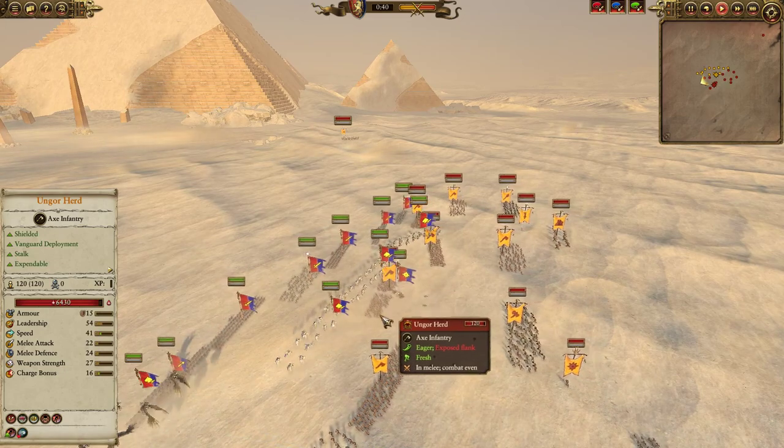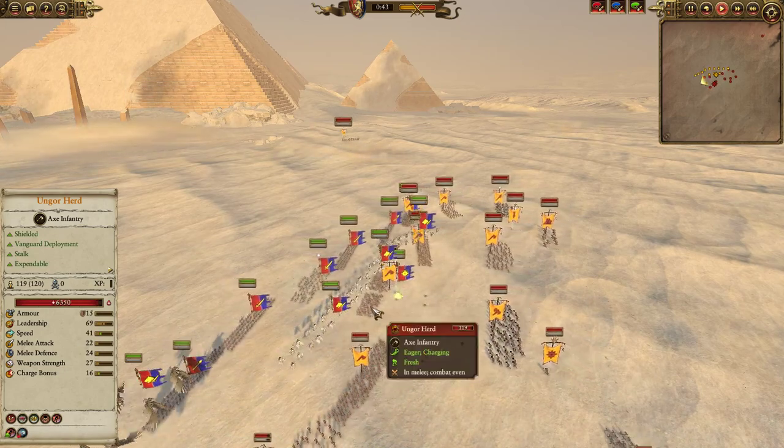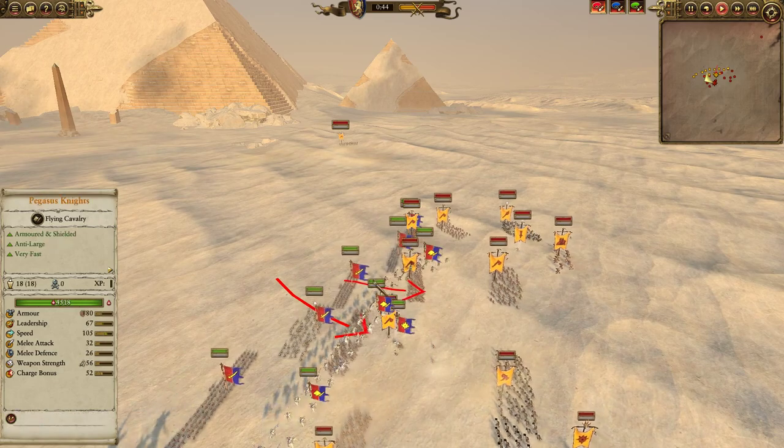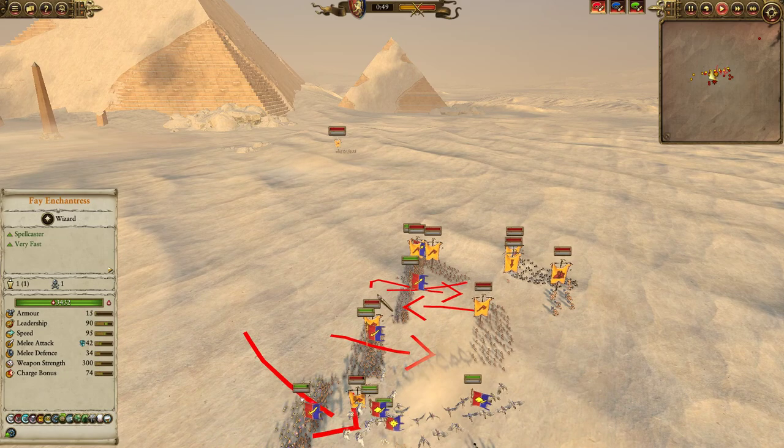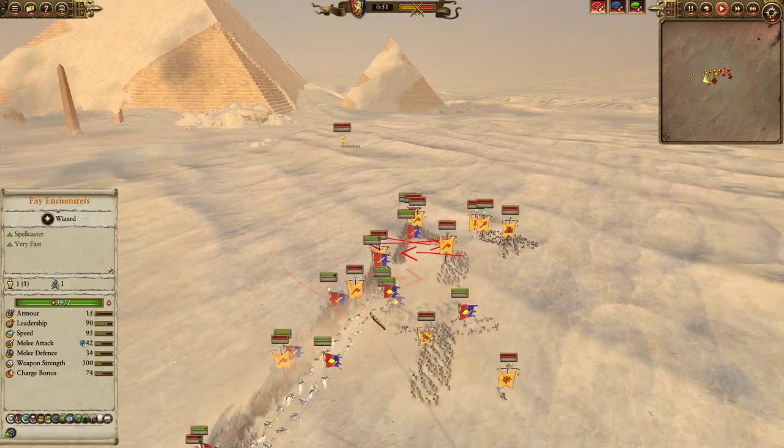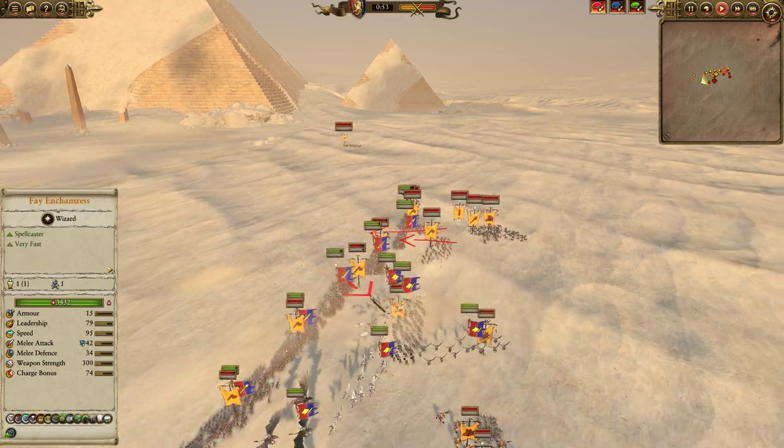The Fae Enchantress is diving into the Ungor Herd, bogging them down and draining their HP almost immediately. The Wardens of Lyonesse pushing through. In the meantime the Foot Squires are going to clash here. Because the Spears are going to absorb the Gor charge, it does mean the Foot Squires are going to get a pretty advantageous fight. The Holy Wardens will as well.